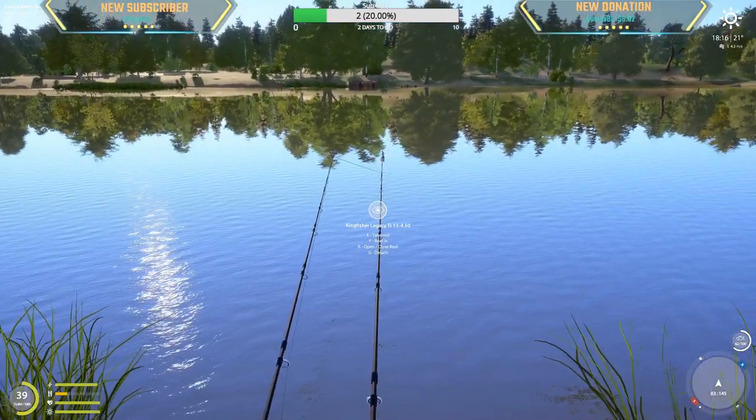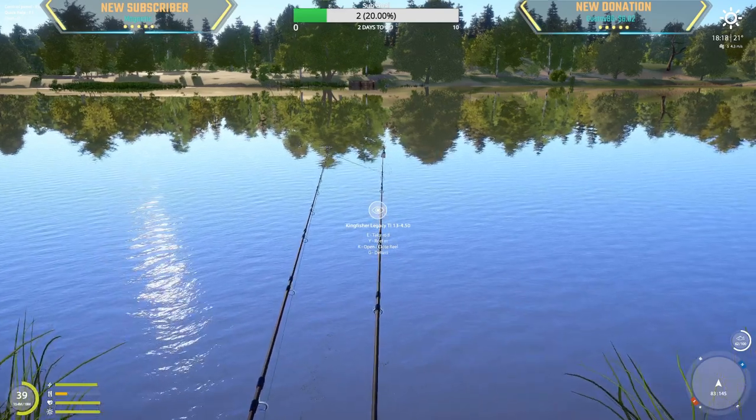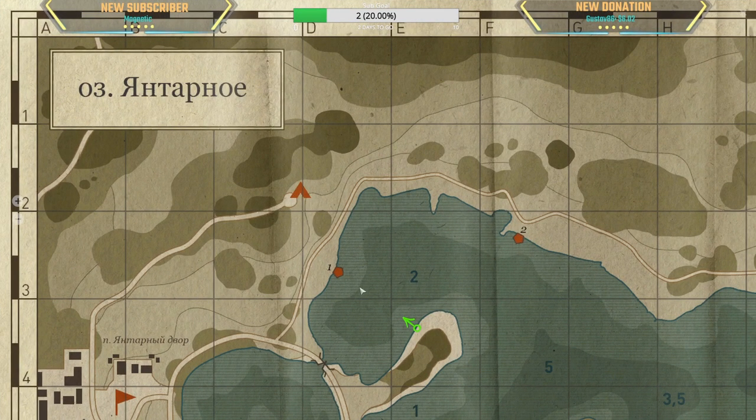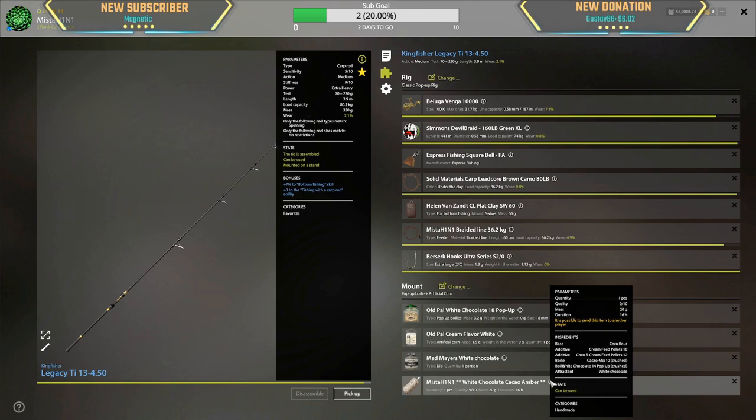Checking out ghost carp as well as a trophy. Active spot: amber 83, 145, 35. A meter clip right here, casting towards pier one. Size 2/0 hook on all of the rods. We're using white chocolate 18 cream, white white chocolate, and this is the PVA with two crushed cacao and white chocolate 14 pop-ups. Use the smallest size pop-ups or else you're wasting your money if you buy anything bigger.